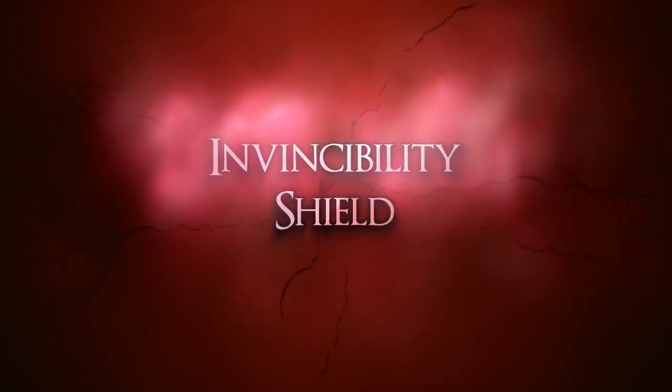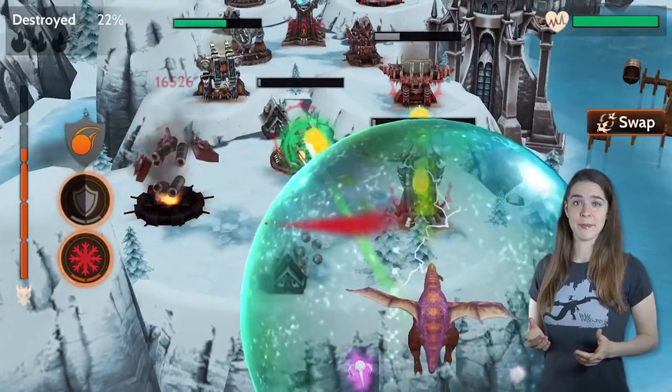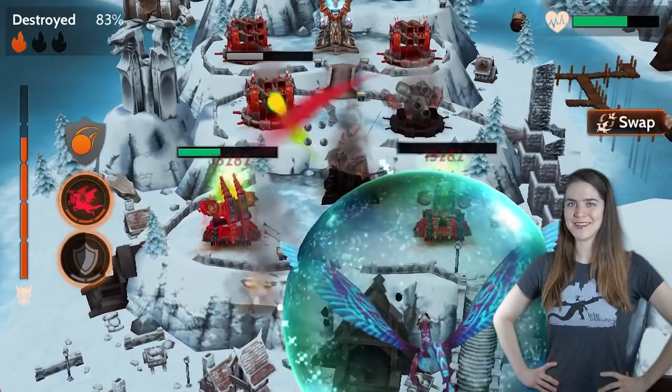Number four: Invincibility Shield. As the name suggests, this blue spell prevents you from taking any damage, making you a formidable opponent. Time it perfectly to get the most out of it, while you destroy the dangerous towers in your range.